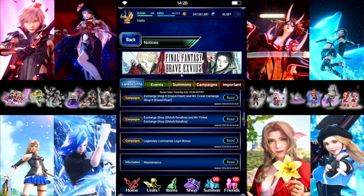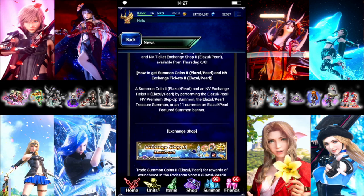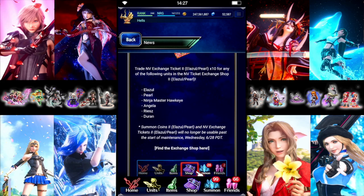Starting this week is the Legend of Mana Collab, so we're getting two new Neo Vision units. We get the normal login for them — 30 shards each, nothing special there. No premium unit, so shards are in the shop for both of them. We are also getting a rerun of the Pearl and El Azul banner, and their shards are in the shop. Their tickets to pity also include the older units if you wanted one of those as well.